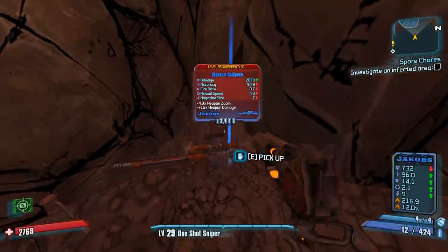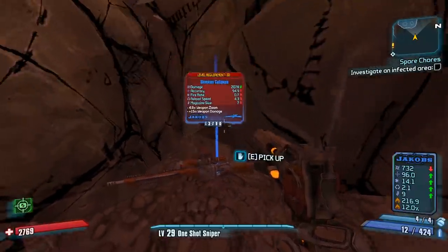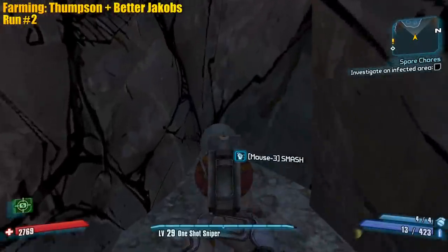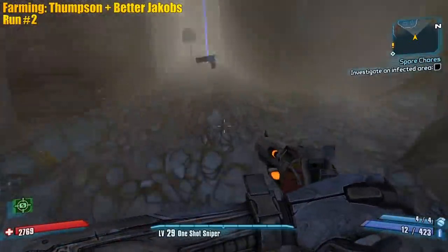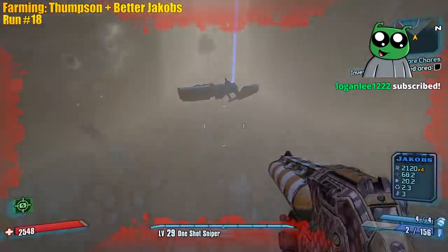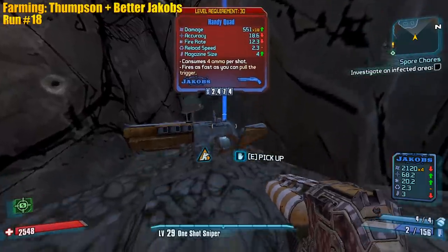We didn't get it yet so we're gonna farm this pile. You can see it's minimum level 30 right here on the map. You'll find a grave — a Brothers in Arms easter egg — and you can shoot or open it, doesn't really matter. You're always gonna get Jacob's out of it. Oh, it's a One-Shot Quad though — yeah I'm definitely keeping that.